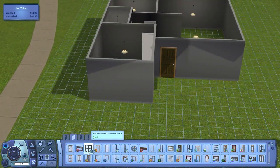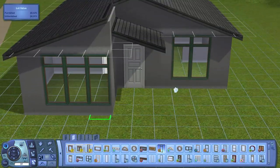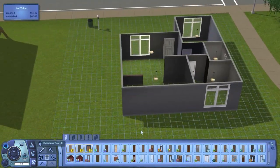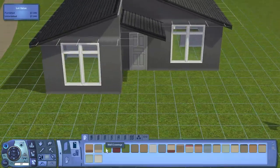This house actually is a legitimate starter. It comes in just under 16,500 simoleons - it came to about 16,400 something, but then when I put it into the bin it was a little bit less. So depending on the values of the lots in the neighborhood you put this house in, it might end up being a bit less than that.